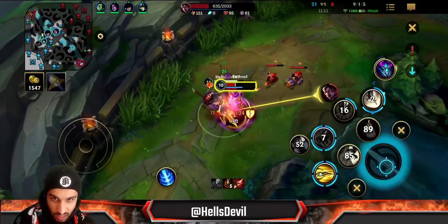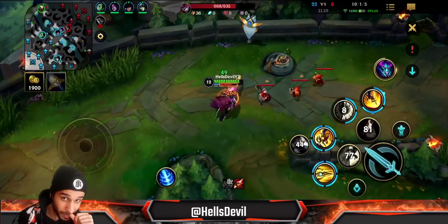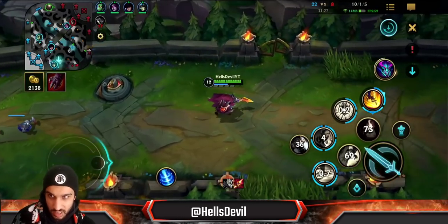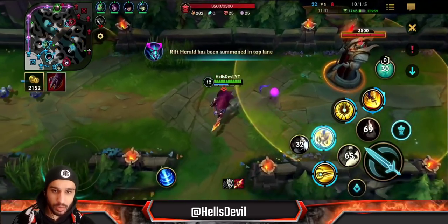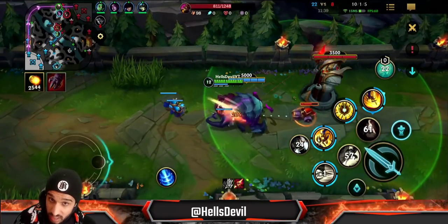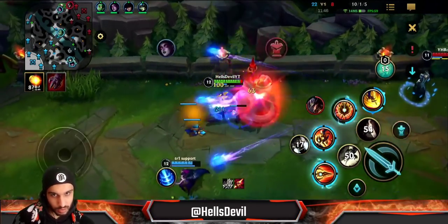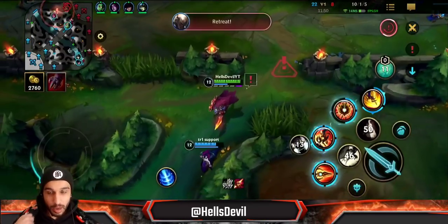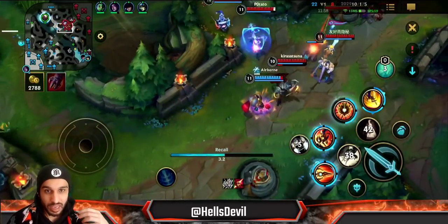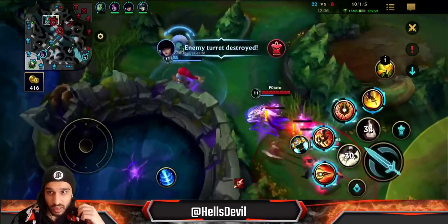Believe it or not, I'm nine and one with Pantheon but I am desperate — desperately trying to get ahead as much as we can. You can see me doing Rift Herald, dragon, ganking lanes, using my ultimate constantly, trying to keep enemies behind. I go on Darius again — boom, boom, look at that damage. When you use your third ability against Darius, he doesn't get any stacks, and your shield also deals damage. We're pushing with Rift Herald, taking turrets, getting Sterak's Gage, maintaining this lead.